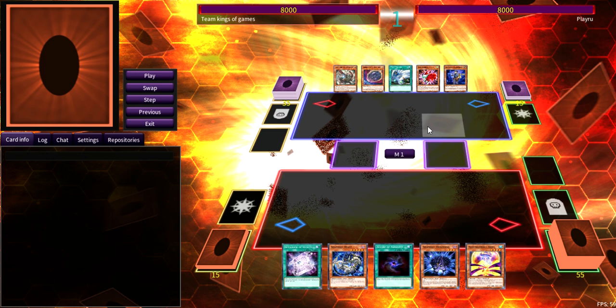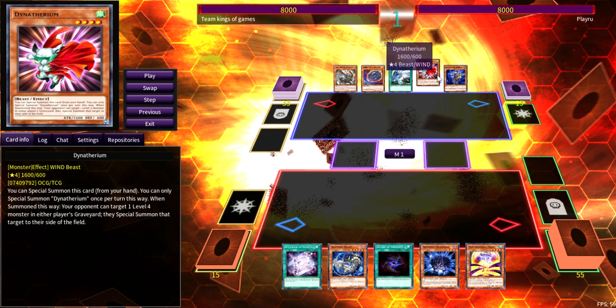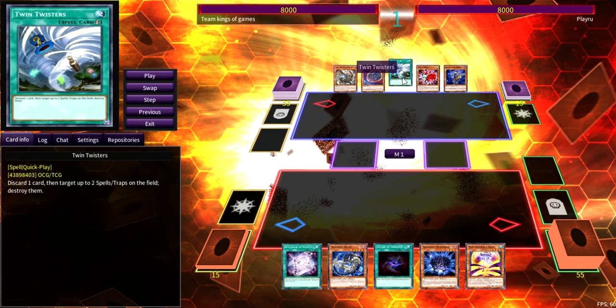His opening hand — this dude is playing a really rank-four-heavy Adamancipator build. He plays hand traps but also back row removal, so I feel he's not really concerned about the dice roll either way. These two cards in hand, even though they look like bricks, can be utilized to synchro into the level six Wrap-type and use its effects. He has Twin Twisters, Nibiru, and Ghost Ogre — three ways to interact with me on my turn — and two ways to set his combo off.